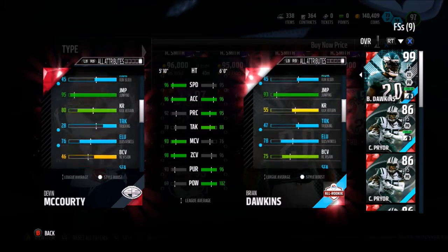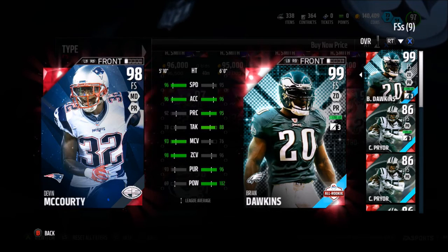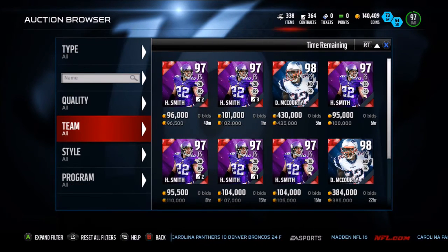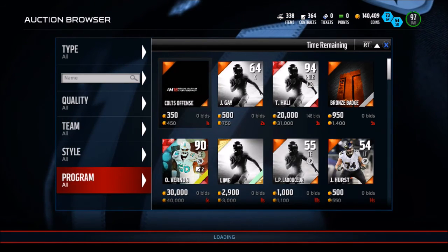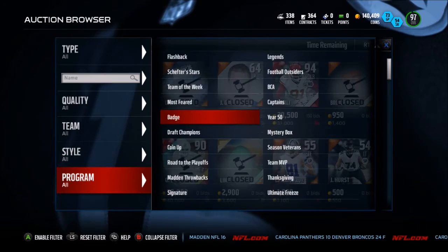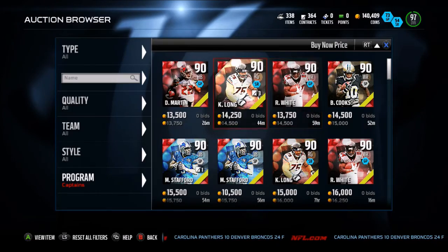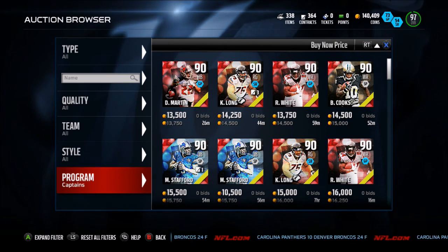So if you want a straight coverage safety — if you even have some blitzes that put your safety in man coverage — this is your guy. He was a cornerback after all. 98 zone coverage, 93 man coverage — that is an extremely good card. If you guys want to take a risk, I would say go buy some captain cards right now, because you never know if that set's going to come out, but if it does, these captain cards are definitely going to rise to maybe 40-50k each. Currently at 13k-14k, they could possibly go up to 35-50k each and I have a lot of them. So if you guys feel like making an investment, go for that. And also, if you guys like the Devin McCourty card, let me know, and I'll see you guys in the next video.